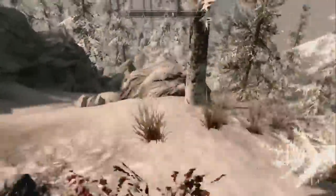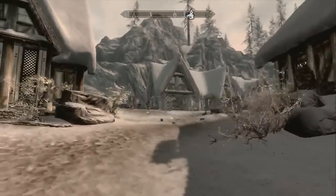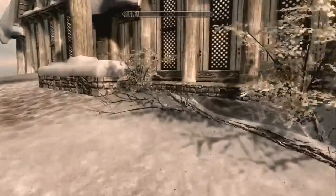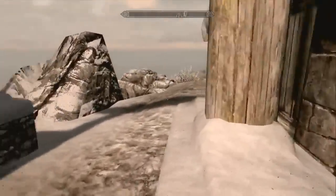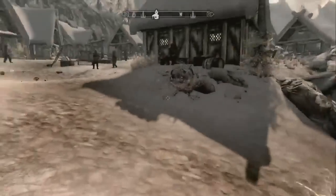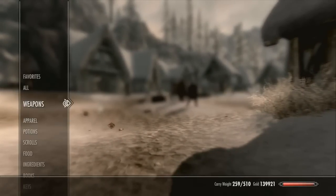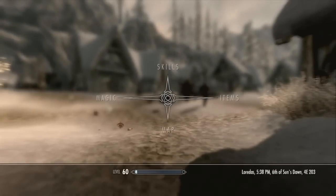Hey everybody, how's it going? It's Grolvana. Welcome back to our unofficial Skyrim week, where I'm showing off some stuff in the Dragonborn DLC that I think you guys would enjoy. First we went over Old Salty, then you guys saw the Visage of Mzund helmet, then we went over Lord Tusk, and today we are doing probably — I'm gonna go ahead and say — the best bow in Skyrim history. This thing is just totally cheap, and you should see why in a second. First I'm gonna go over where to get it.